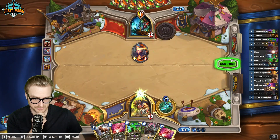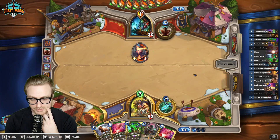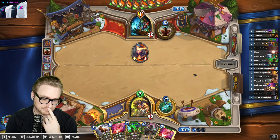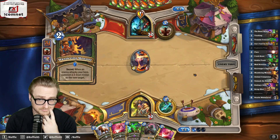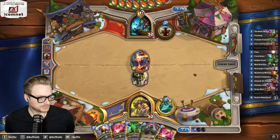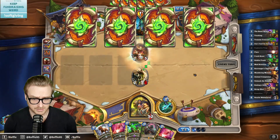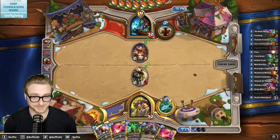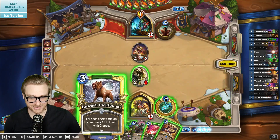I'm going to play the Wandering first. Unfortunately the Unleash doesn't do a whole lot. Honestly, maybe leaving up totems is just fine for us. Knuckles' effect is a worse version of the Il'gynoth effect — change my mind. Look at the value, chat.